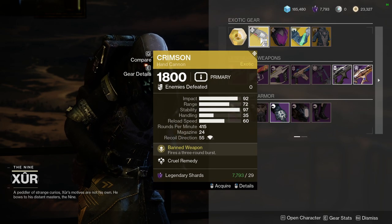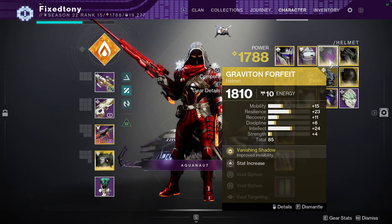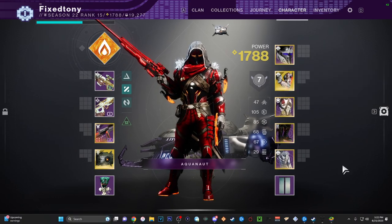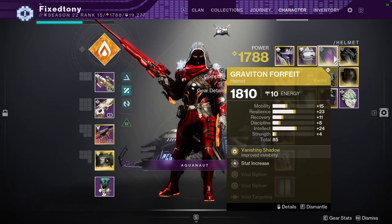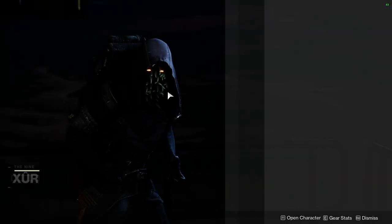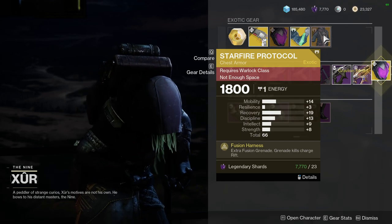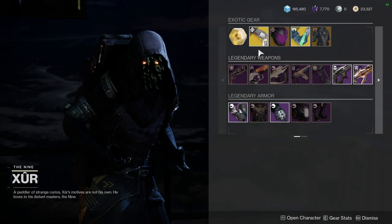For the other stuff, we have Crimson which is really good, and Graviton Forfeit with an interesting roll - let me check mine real quick. I might pick it up because the combo is really good. I don't really care about high Intellect on my current Graviton, so I'm probably going to pick it up. Synthoseps has way too high Mobility, and Starfire Protocol also has Mobility way too high. If you don't have any of these, definitely pick them up - better to have it and not need it than need it and not have it.